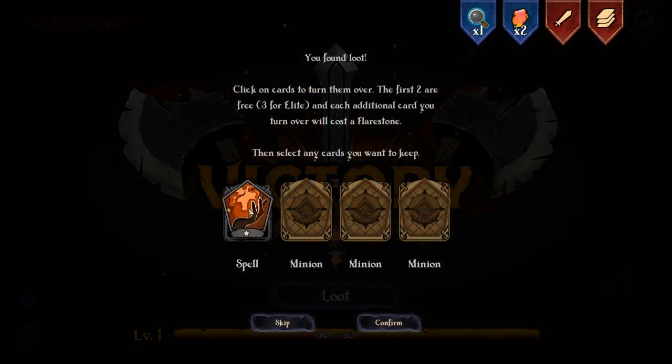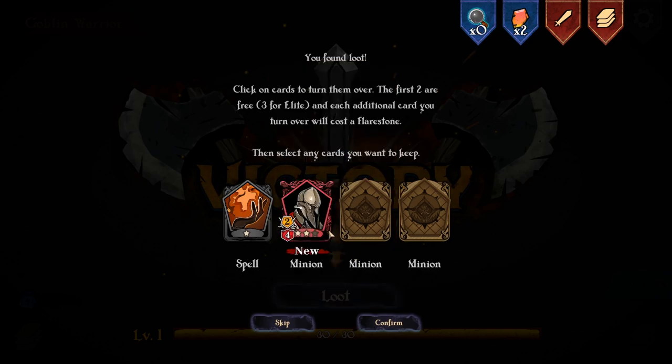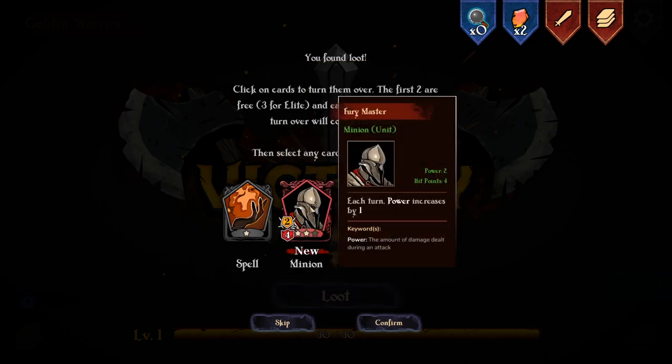So I've got some more loot. Get myself a new spell - oh, this isn't great. Exhaust a random minion in your hand and apply burn to a unit equal to the exhausted minion's power. This is a card I've never had before - Fury Master, power two, hit points four, each turn power increases by one. Like a better version of what I've already got. Definitely having you.